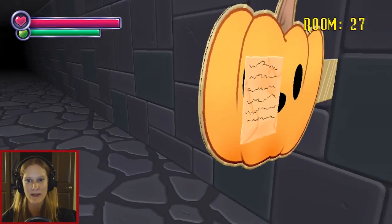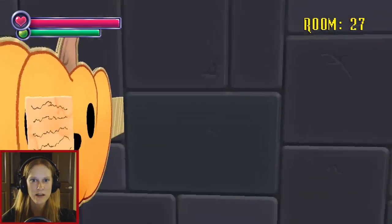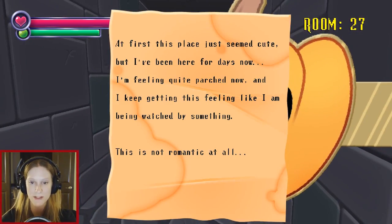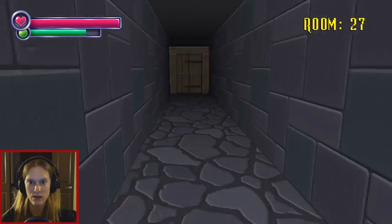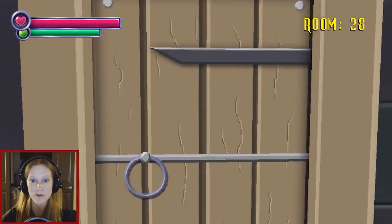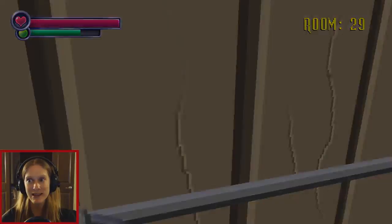At first this place just seems cute, but I've been here for days now. I'm feeling quite parched now, and I keep getting this feeling like I'm being watched by something. This is not romantic at all. Why'd you think it would be romantic? It goes away automatically. Okay. First they make you go through like 20 rooms with no jump scares, and then they throw like several million at you at once. I may be slightly exaggerating that number.